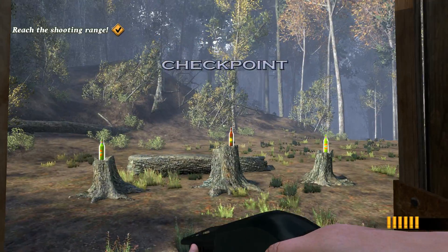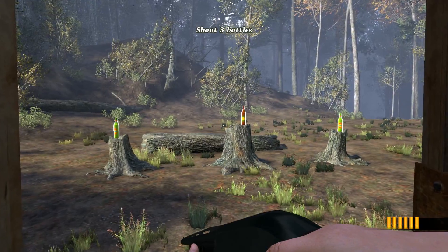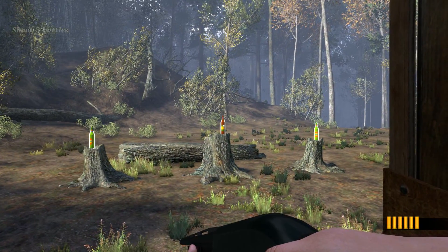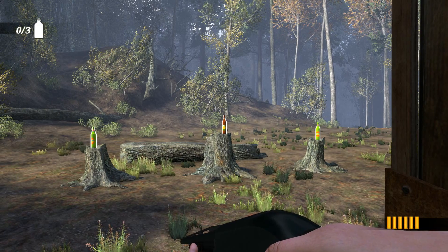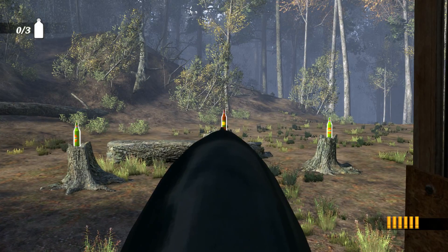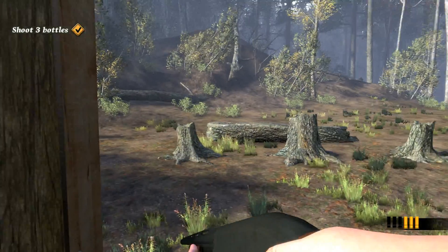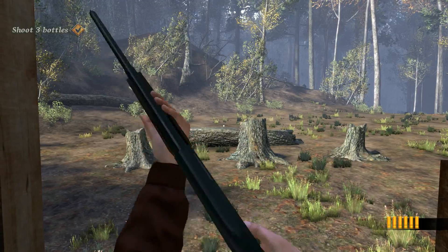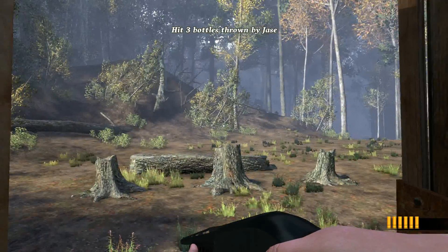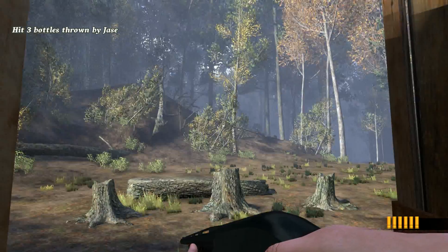All right, John Luke. Let's start with the basics. We've set up some bottles for you to shoot. Take them down one by one. You've got to aim down the sights to get a beat on your target. Not bad. The bottles ain't ducks — for one, ducks like to move around. We're going to throw some bottles in for you. Try hitting them on the fly.